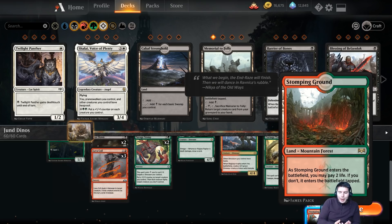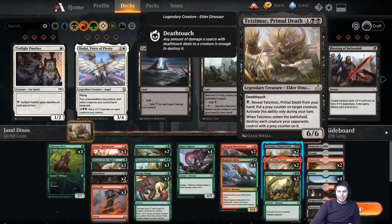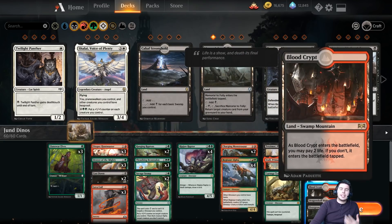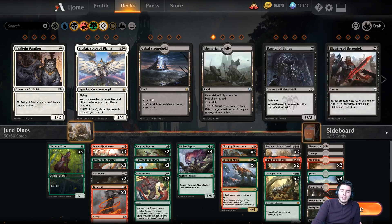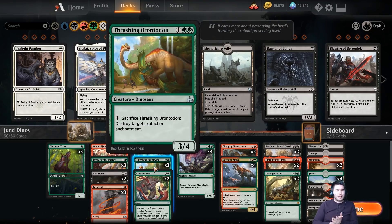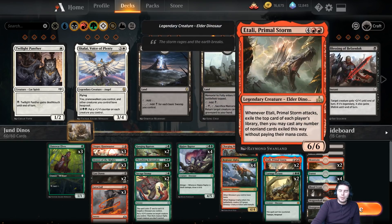Stomping Ground means that we have red and green mana available to us, as well as Blood Crypt, which we really don't need a ton in this deck because we're only kind of splashing black for Tetsamok and a couple removal spells in the early game, but it is still a little more consistent to make sure we can hit our three colors. We're playing a basic mid-range style version of Dinos, rather than the enrage trigger one, with some really fun stuff on the top end.